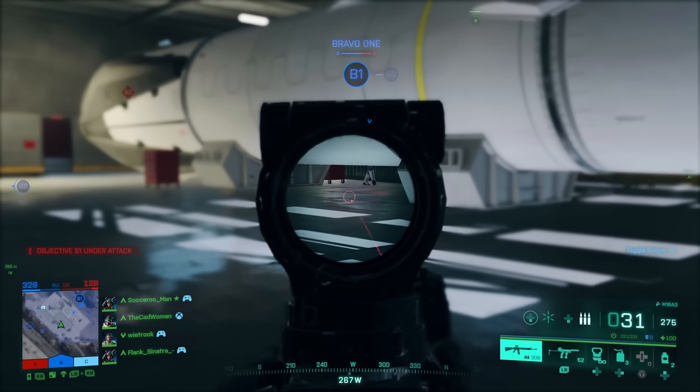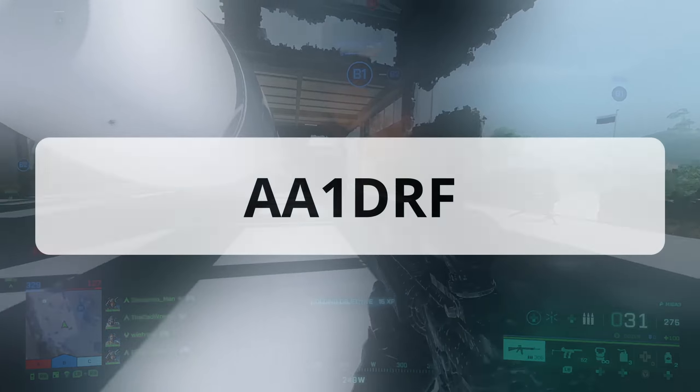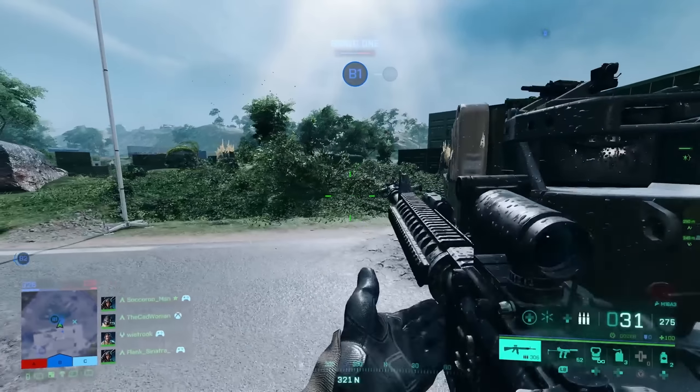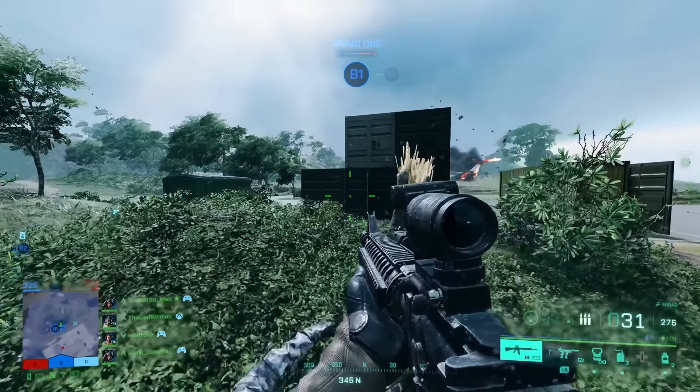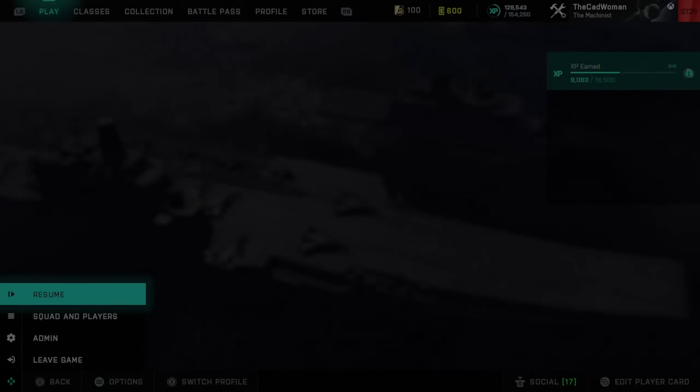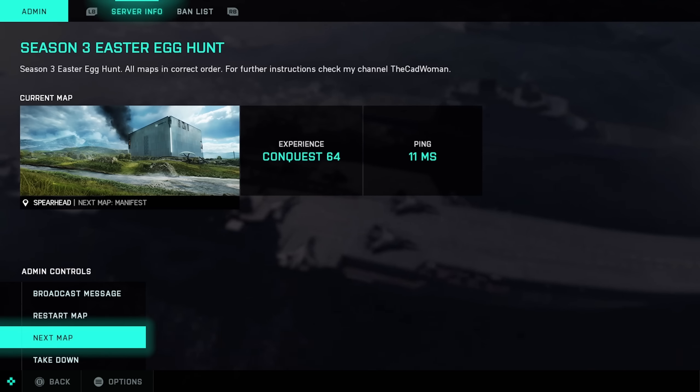If you don't want to create your own experience, you can use my code which is AA1DRF. On this server there are all maps in the correct order, and once you finish the objectives on the first map, just go to the menu, then Admin, and then load the next map. This way you can complete the easter egg within about one hour.